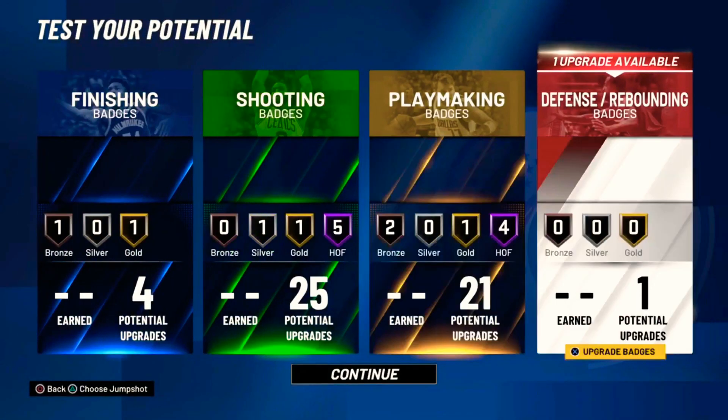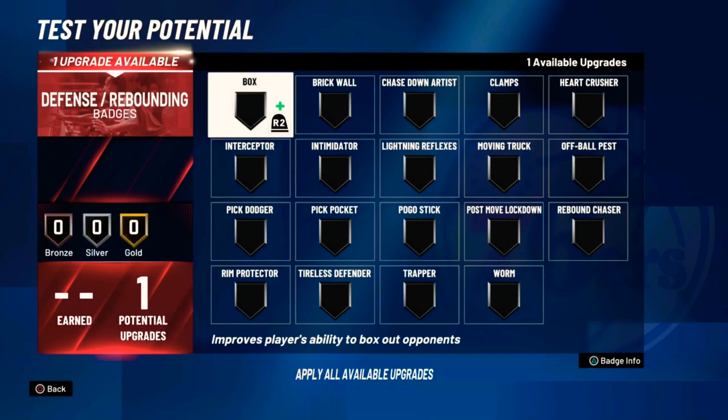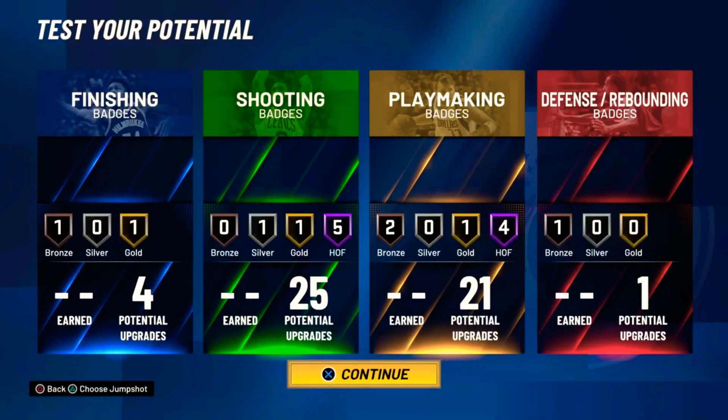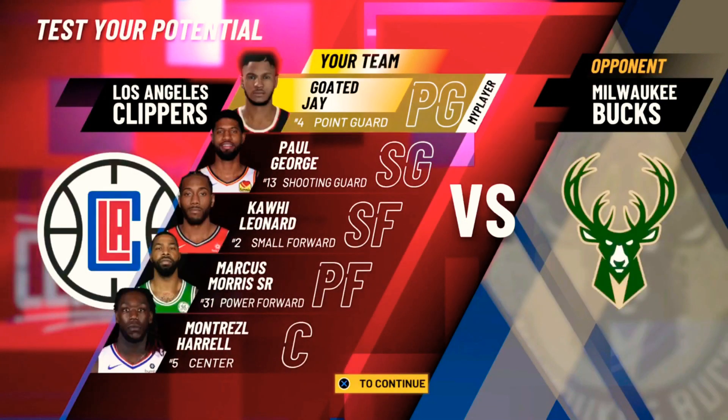For the one defensive badge: Intimidator, like always, because there's nothing else to put it on. Press continue — and that's the build. If this helps y'all, like, comment, and subscribe.